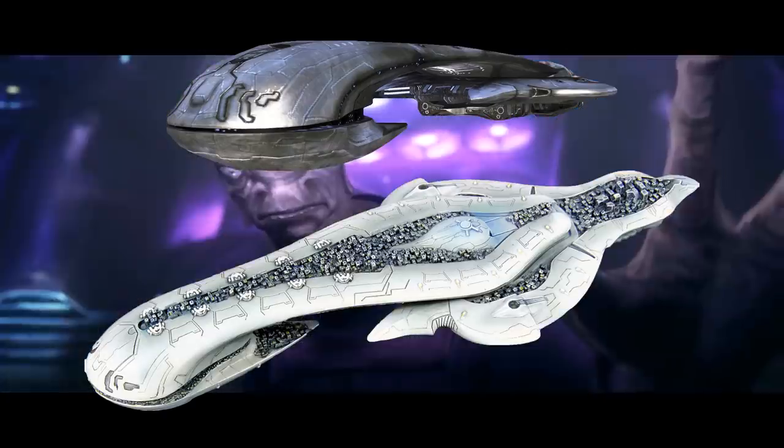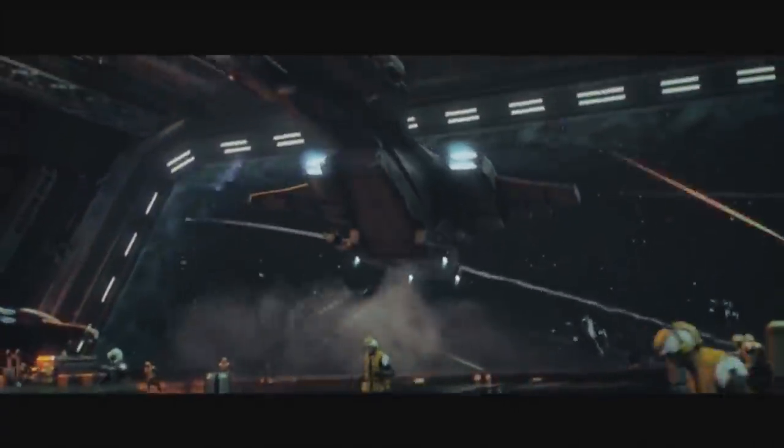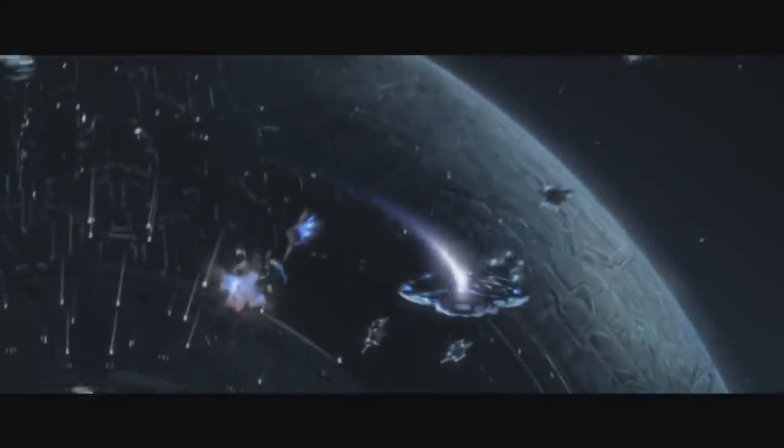When it comes to tactics, starfighters play a less important role in Halo compared to some other universes like Star Wars, usually because the power of the weapons each ship is using means the battle is often over before starfighters can even get within range. Still, UNSC fighters would sometimes carry nuclear payloads or traditional missiles, whereas Covenant vessels would have small plasma weapons.